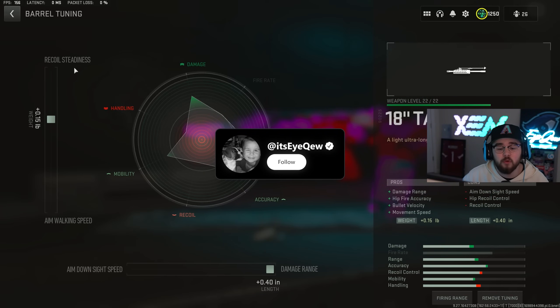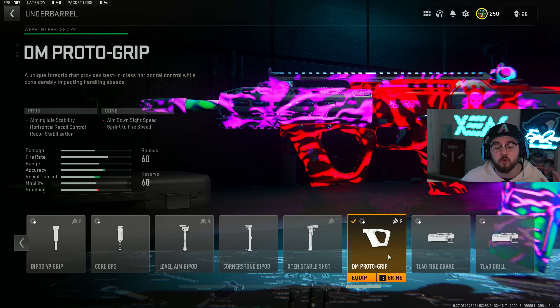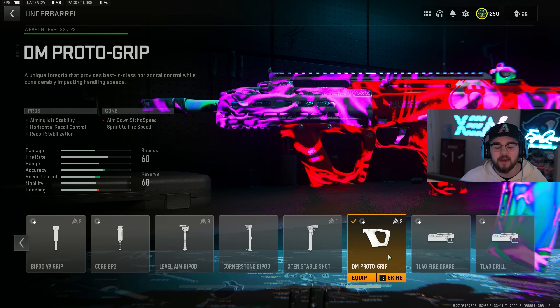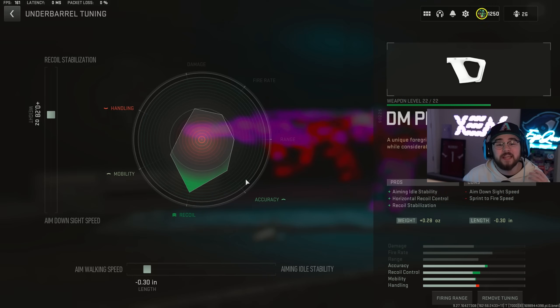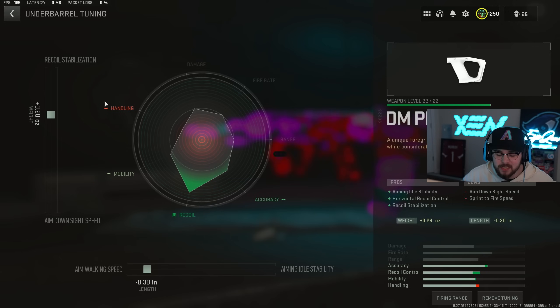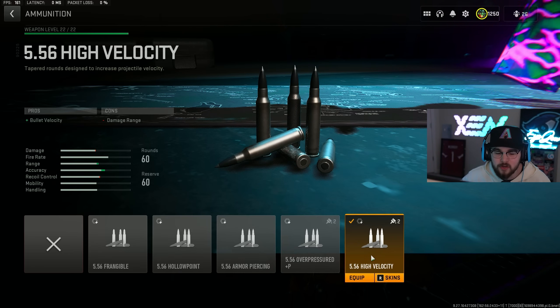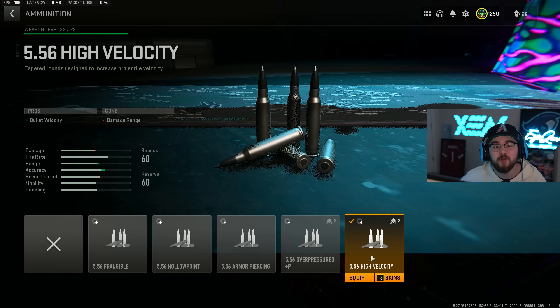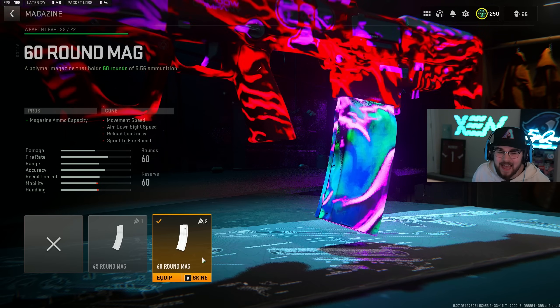We're tuning in for plus 0.15 for recoil steadiness and completely maxing out for damage range. Special to just the Tempest Razorback, we have the DM Proto Grip for our underbarrel giving you guys aiming out-of-stability, horizontal recoil control, and recoil stabilization, making the Tempest Razorback an absolute beam. They finally fixed the tuning for the underbarrel, so we're tuning for plus 0.28 for recoil stabilization and negative 0.30 for aim walking speed. Just like the TAC-56, we're tossing on the 5.56 High Velocity ammunition on pretty much every single build, giving you guys that bolt velocity mixing in perfect with the barrel. For tuning we're completely maxed out for damage range and bolt velocity.